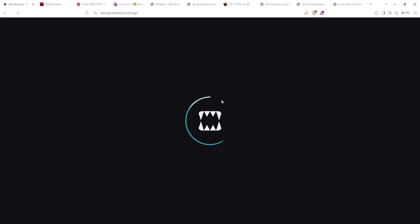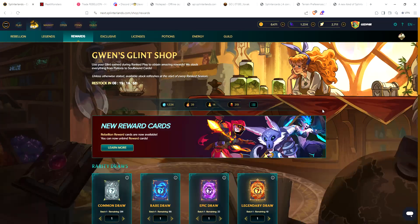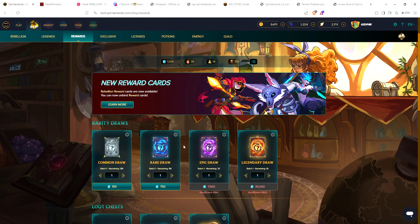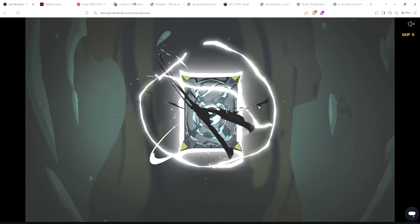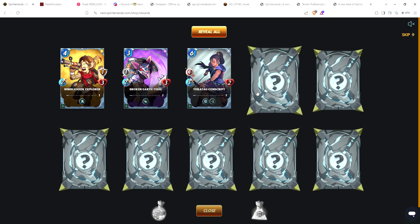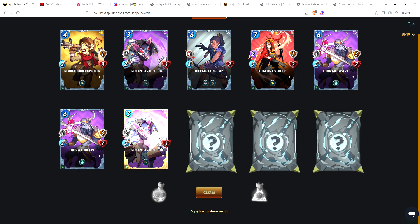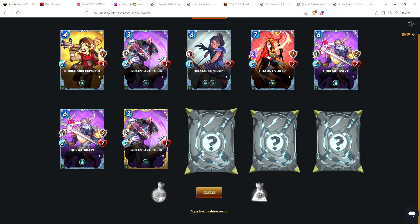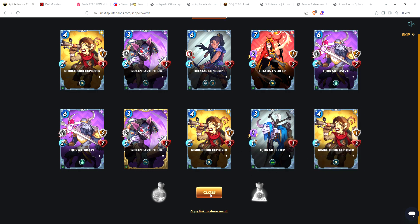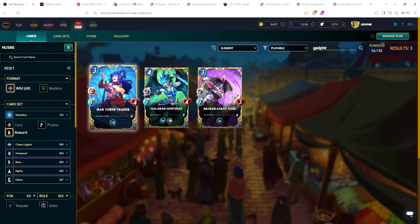Now let's go to the ten dollar account. We've got 1500 glint here, so it's always a question: two rares or ten commons? Let's go for ten commons. Starting with explorer, earth thug, conscript, evoker, brave — nice mix of cards there. Then another brave, and there we go — a gold thug! Death is my favorite splinter so very glad to get a gold card there.